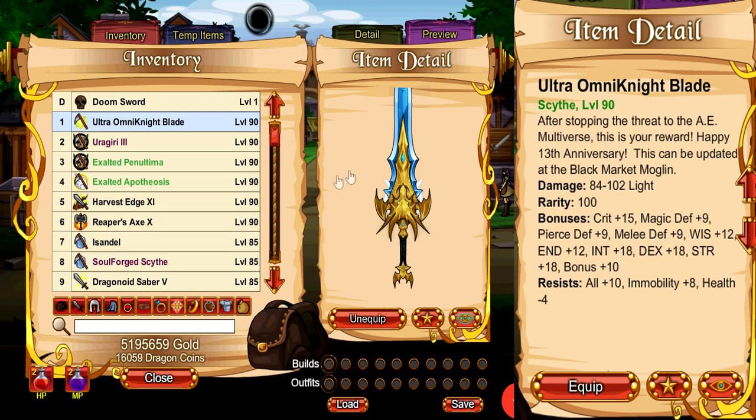Starting off the list, we have the Ultra Omni Knight Blade, which is a light weapon that not only does really good damage but also has fantastic endgame stats to boot. So if you're an NDA player, this is probably the best weapon that you can get. It's probably only second to the Exalted weapons from the Exaltia Tower in the Inn, but assuming you are unable to do that challenge for whatever reason, then this is going to be the best weapon you can get from early game all the way up until late game.